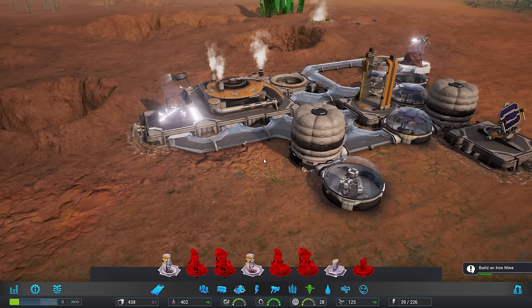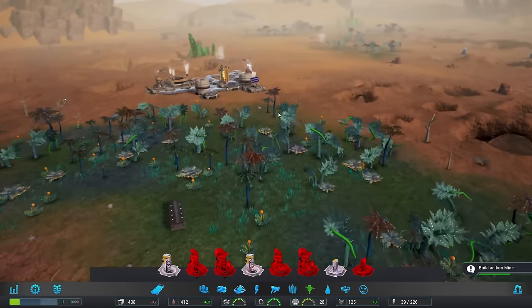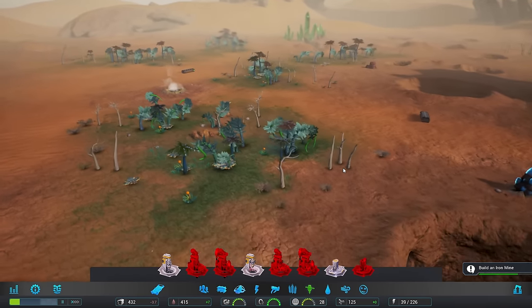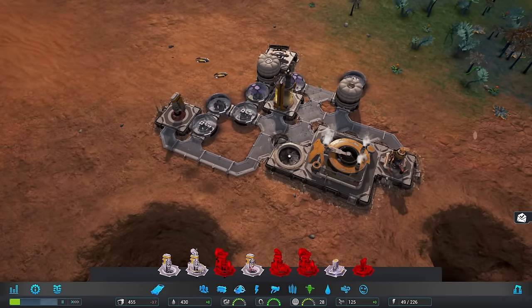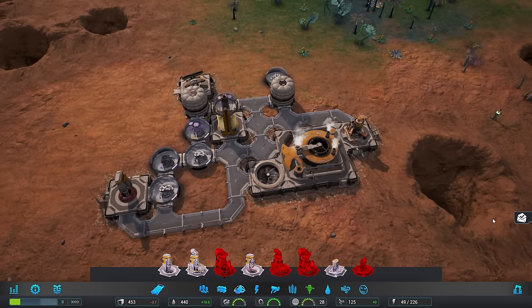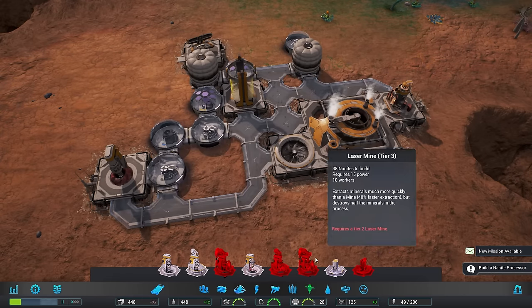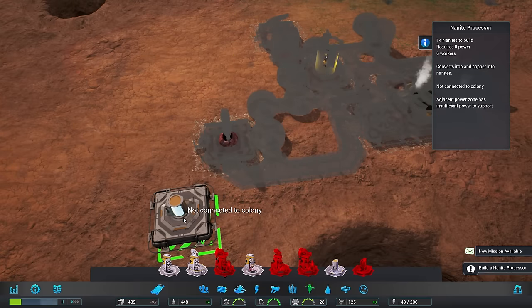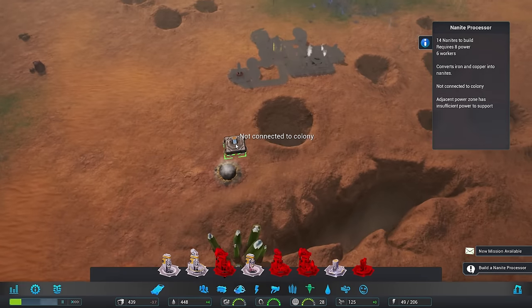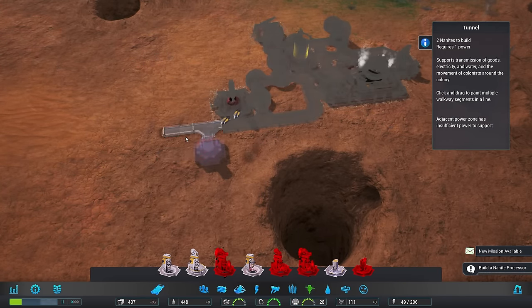How are we doing for power? We've got more than enough right now. Thankfully, we do have a little oasis here that we're going to be able to expand out into. We've got some Zorium over there, another little oasis there. We've got a couple of places that I suspect we're going to be able to farm. Though that being said, there may be some native plant life that prefers desert-y environs. We have a new request - it's just not manufacturing our own nanites. I've already got a spot selected for those, though I could build it here. Sure, I'll build this out like so.